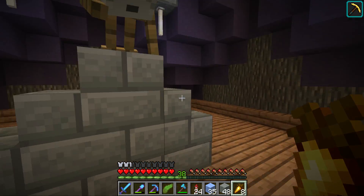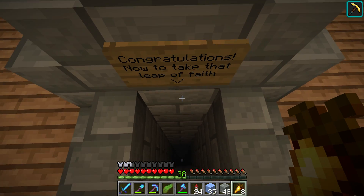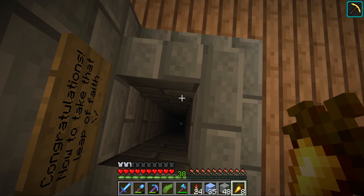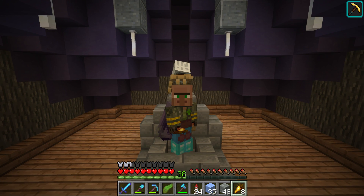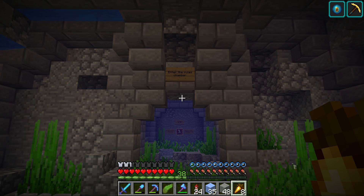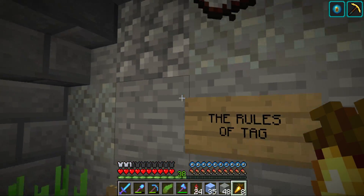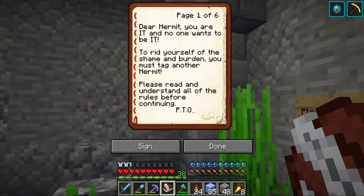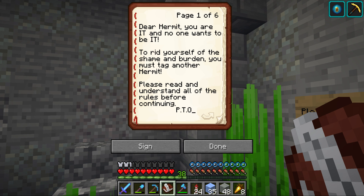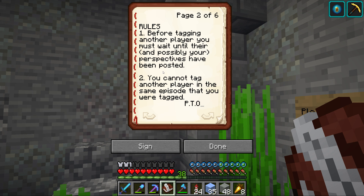Am I going to die here as well? This dude is looking very scary too. 'Congratulations, now take that leap of faith.' Usually when you do these things it goes well because you have faith. I trust you, Xisuma. We're alive! 'Enter the rules chamber.' This is a really cool build. 'Dear hermit, you are it and no one wants to be it. To rid yourself of the shame and burden you must tag another hermit. Please read and understand all of the rules before continuing.'